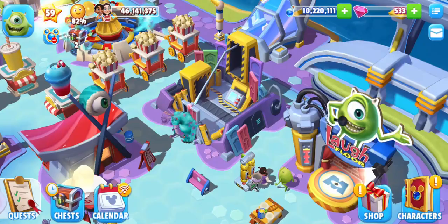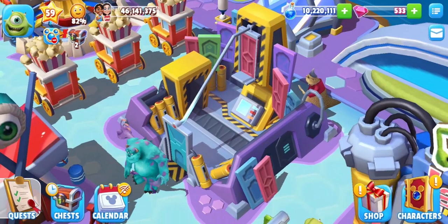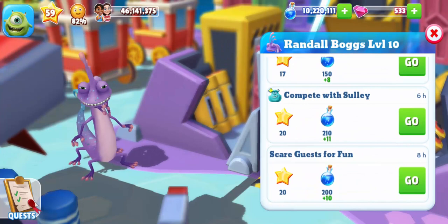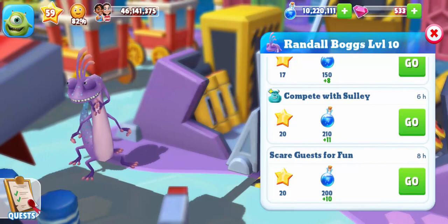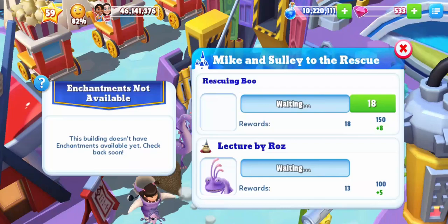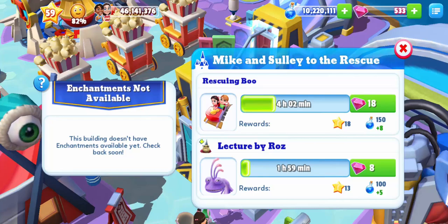What's special about this attraction is that all the activities Randall can do here will be done together with another character, and the name of that character will appear in the name of the activity each time — just like compete with Sully. Looking through the activity list for another name like that, we find lecture by Ross. This also takes place here, with Ross, and it lasts 2 hours, dropping 13 experience and 100 magic.